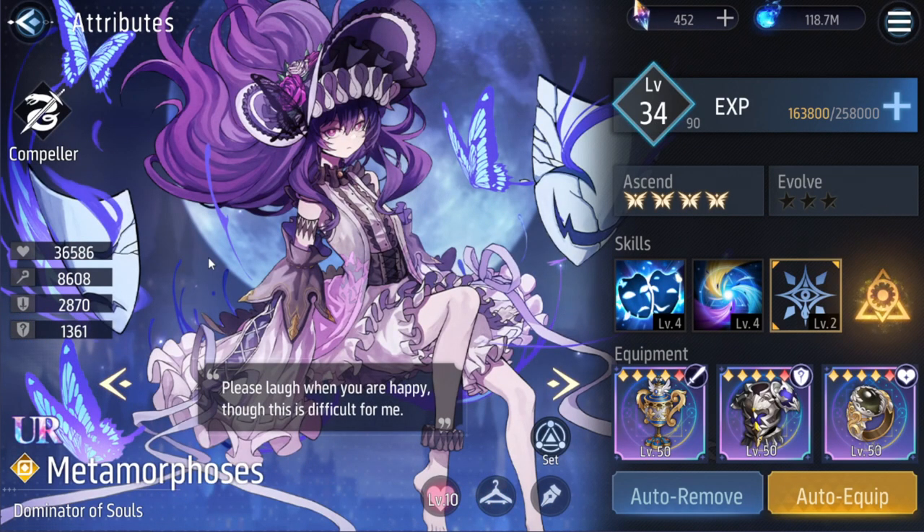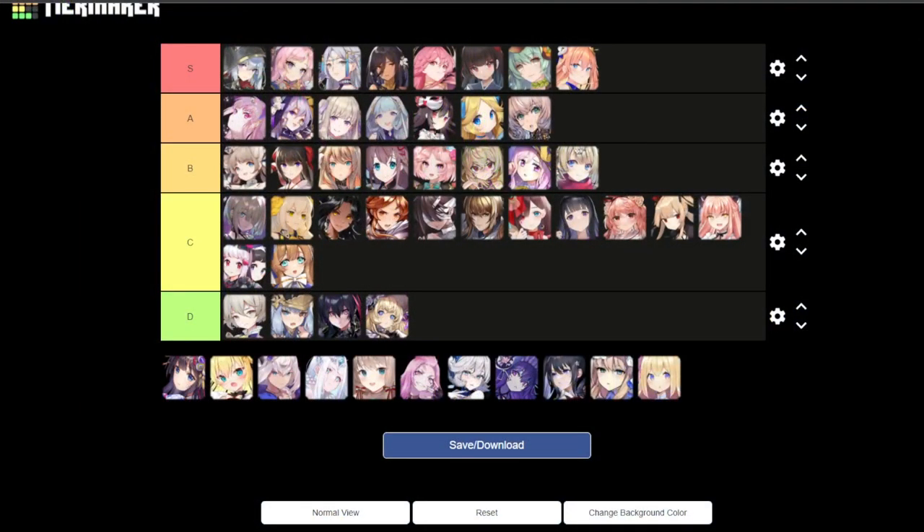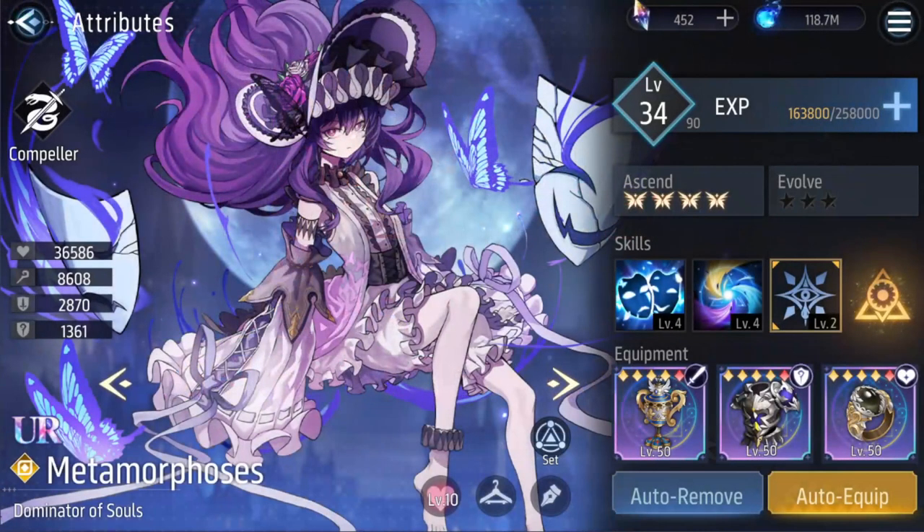And finally, Metamorphosis — cool mask, floaty butterflies. Nice, but nothing really interests me. Might just be the art style. For Metamorphosis I would go with B tier.